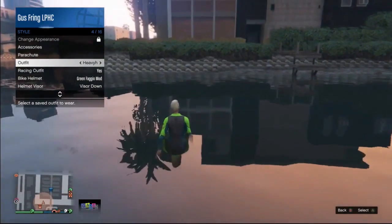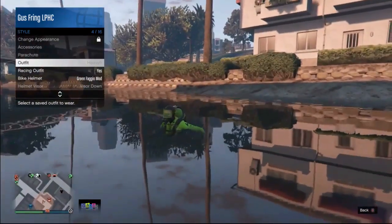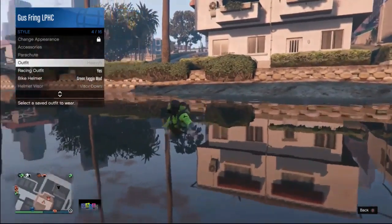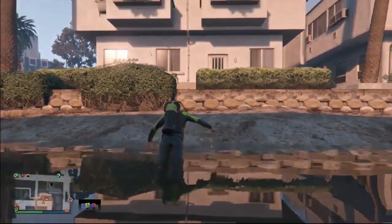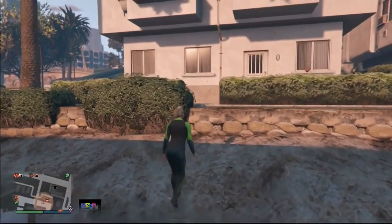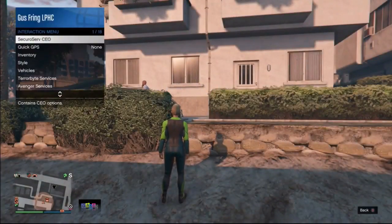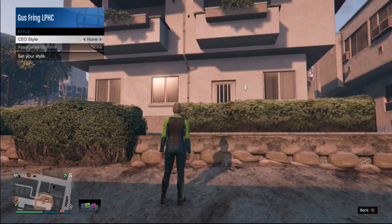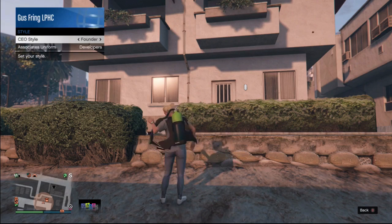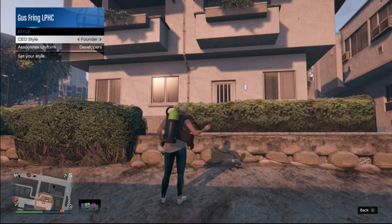Go in the water and press A. As soon as your character puts on the scuba mask, press A again. From here, open your interaction menu, go to CEO, go to Management, go to Style, and switch to another outfit. You should now be duplicating your air tank — as you can see, it's duplicating like crazy. Once you confirm that, you can move on.